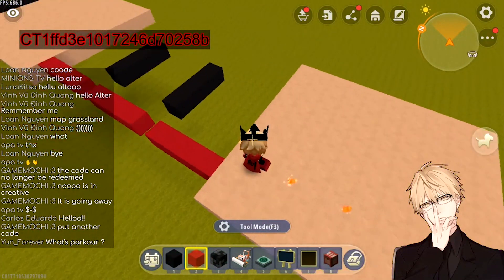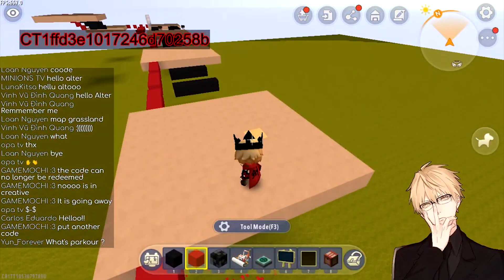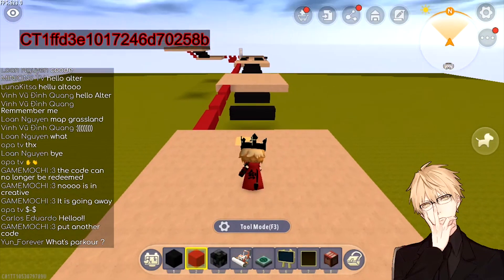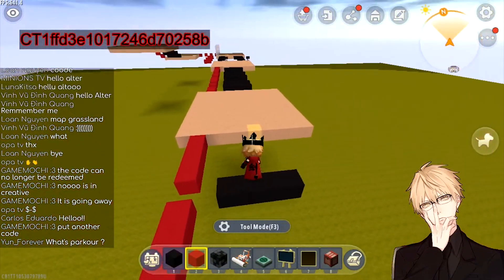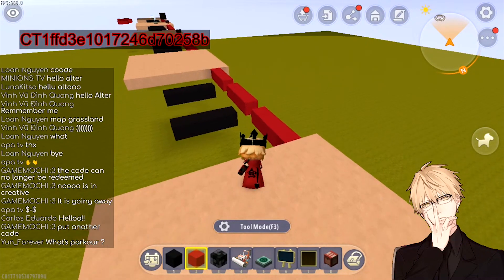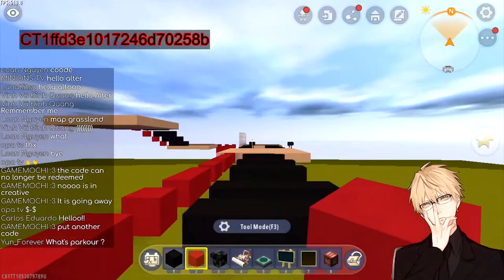I may be wrong, but from the English parkour maps I've played, three blocks is the hardest land they have. We also have four blocks over here — it's possible for players to jump through but they'll need a bit of a running start. Four blocks is still possible for a single jump without any speed buff, wall bounce, or anything like that.